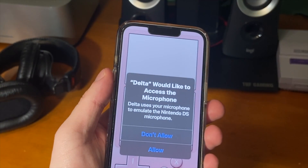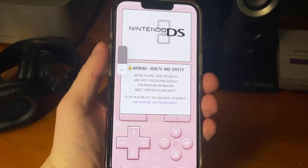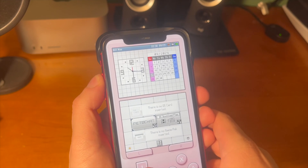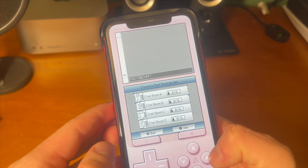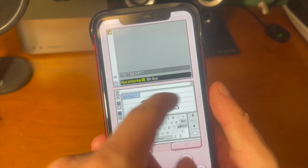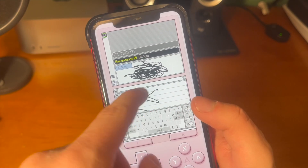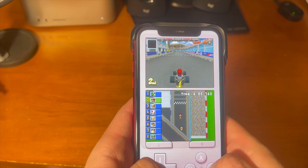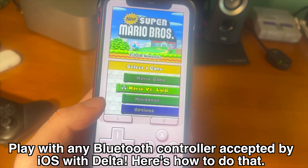The DS home screen pops up, and Delta will ask to access the microphone — that's just for DS games that use the microphone. As someone who grew up on DS games, this is really cool to see. This goes beyond just the games — here's PictoChat, and it feels like we're back in 2004. You can draw on it just as you would on a real DS. Of course, you can also play your favorite classic DS games. Here's Mario Kart DS — that was a lot of fun, and there are a lot of classic DS titles to check out.